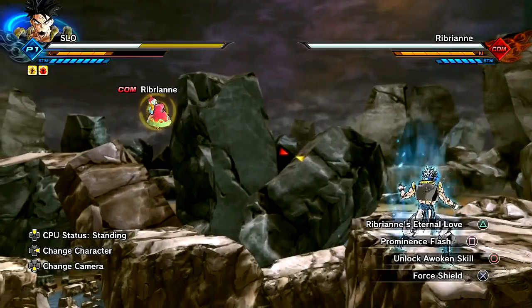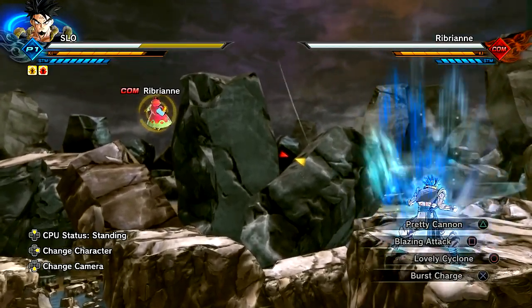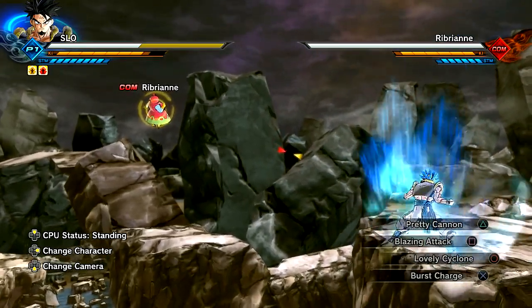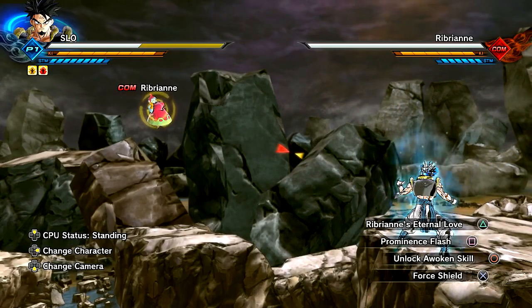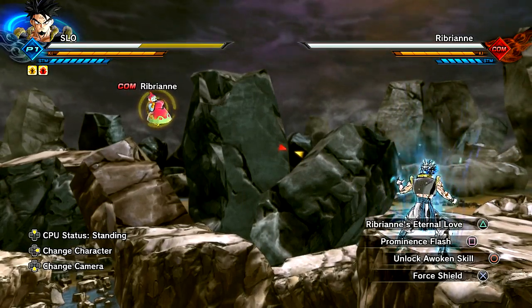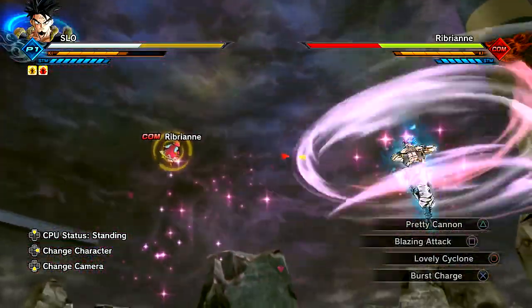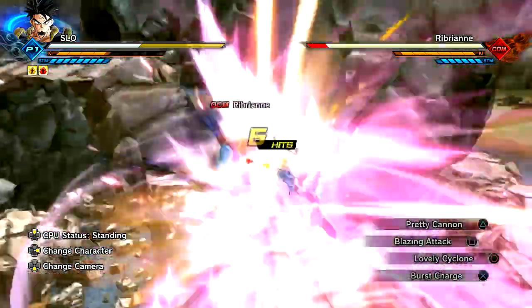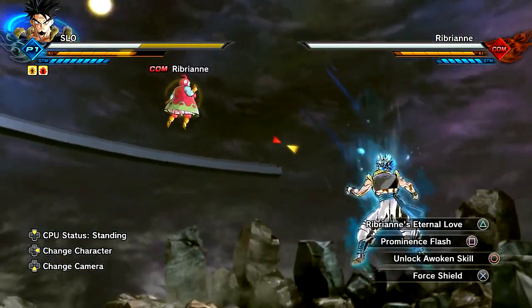Let's go Beyblade style! Then we have the Burst Charge, which I showed previously with God Vegeta — how it gives you immediately two ki bars extremely fast, and then it decreases in speed with the charge up. So that's pretty much it. Just Pretty Cannon, Lovely Cyclone, and Burst Charge. Now let's go ahead and showcase the last one, which is a charge-up move by Ribrian as well.